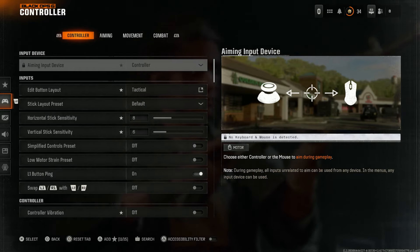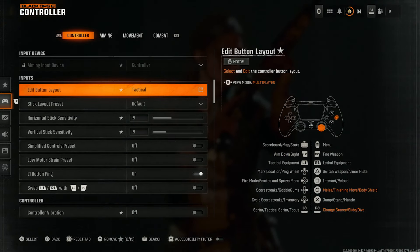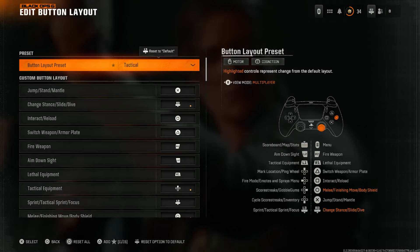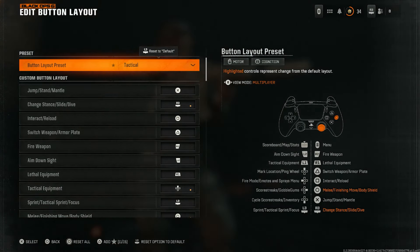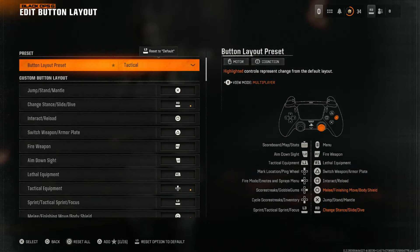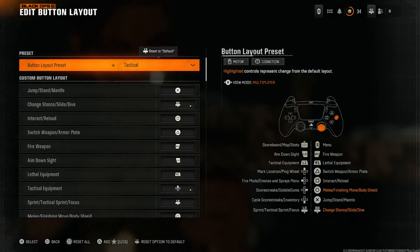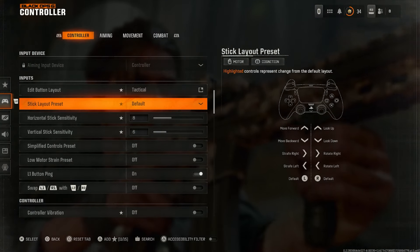I'm using tactical for my button layout, but I highly suggest you use a custom layout for yourself rather than one of the pre-built presets. In today's day and age, modifying your button layout to better suit even the game mode you're playing is a huge benefit. I've been playing Call of Duty so long with the tactical button layout that it's almost impossible for me to swap away from it.